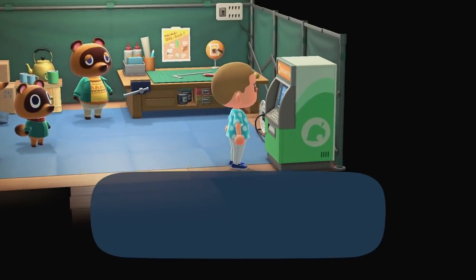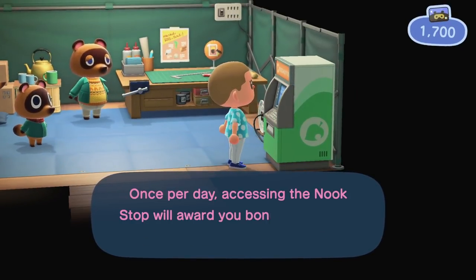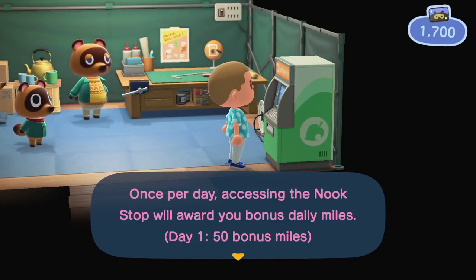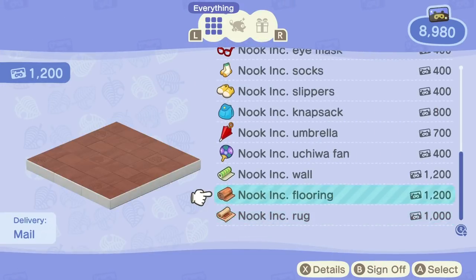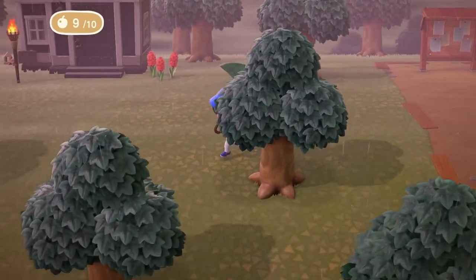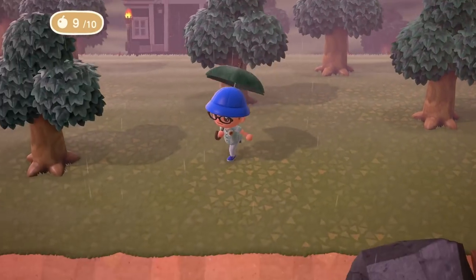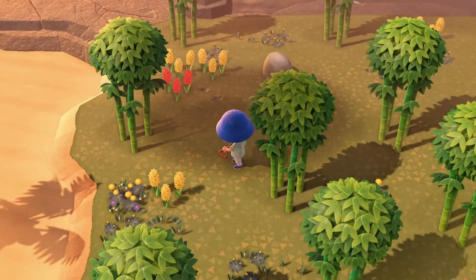Don't be too precious with those Nook Miles either. Checking in every day at the Nook Stop inside the resident services tent will get you some bonus Nook Miles that increase the more you check in. Spend your Nook Miles on whatever you want, but try prioritizing Nook Miles tickets, since your island will eventually run out of things to collect. Using those Nook Miles tickets lets you take a trip to a random island nearby.